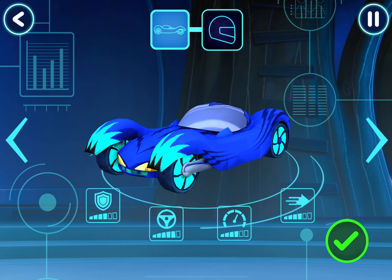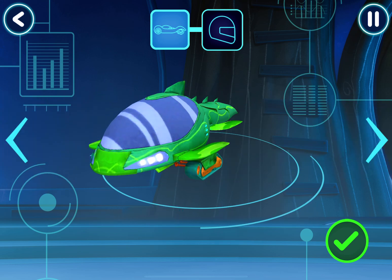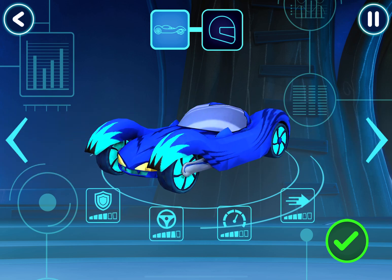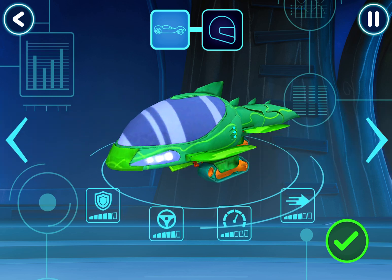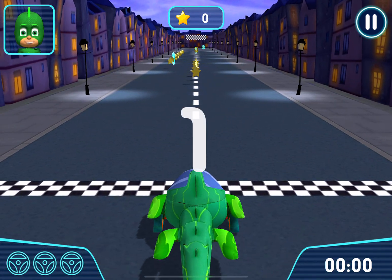Now you need to choose a vehicle and a driver to drive on your track. Swipe to see more. Good. Pick a driver. Now let's go for a drive. Let's try out your track. Go!